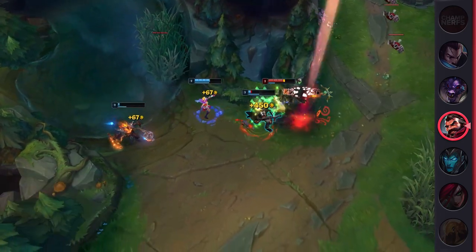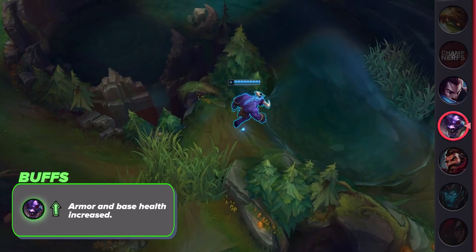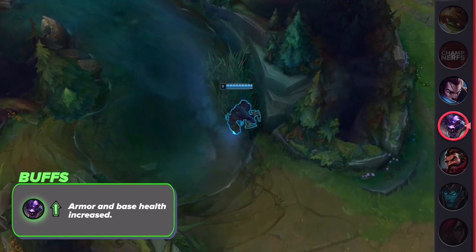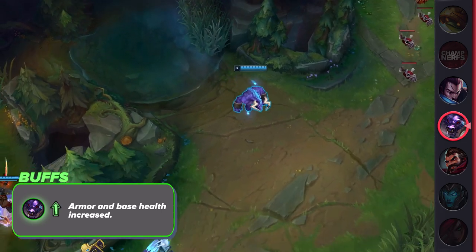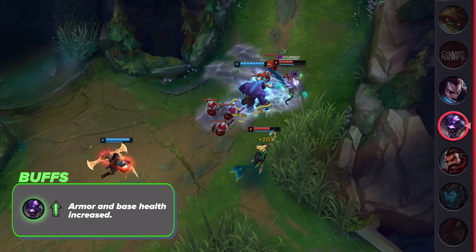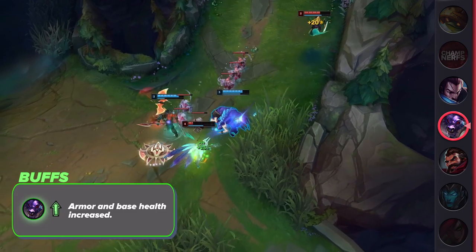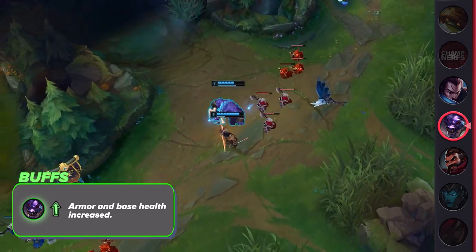Riot really wants to see Alistar pop off. They've given him back-to-back-to-back buffs now. The thing is, he doesn't need all this help. He's already super good with just barely under a 50% win rate overall and a positive one in plat+. Alistar may have a relatively simple kit, but you have to know when and how to use it right to get good results. At this rate, he's gonna be so good that anyone can play him decently, and a truly good player is just gonna 1v9 games with him.